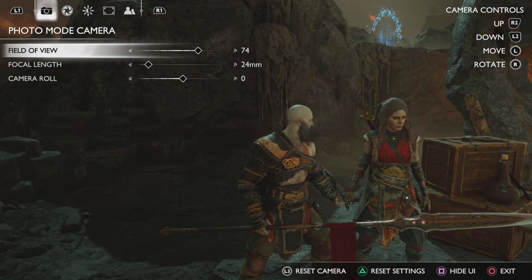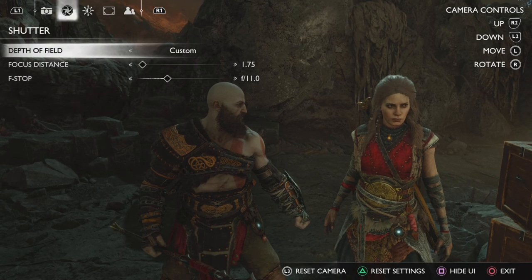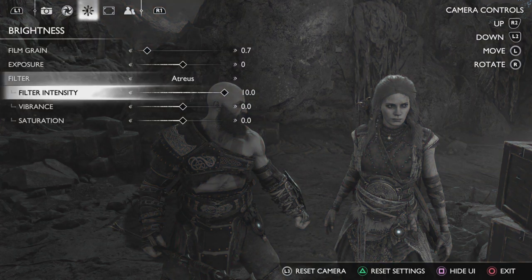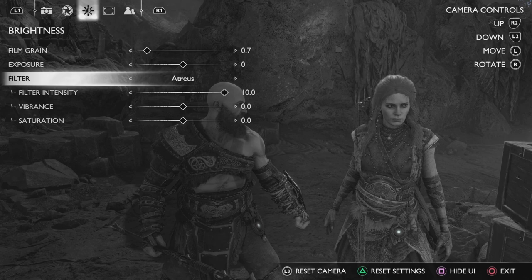Now, this photo mode is not as robust as other ones like you saw in Horizon Forbidden West, with all the different poses you can do. But you can adjust stuff like field of view, focal length, a little camera roll if you want a Dutch angle, depth of field, focus, distance. You can add serious film grain, take it away, raise the exposure. There's a variety of filters as well, and they can all be altered in different ways from their intensity to their vibrance and saturation.